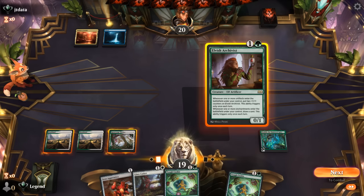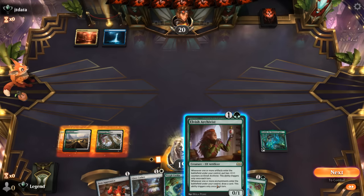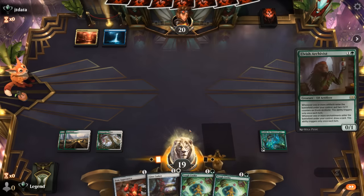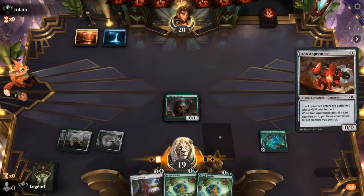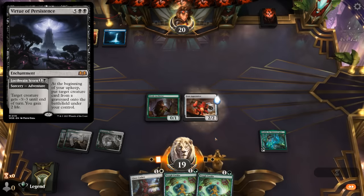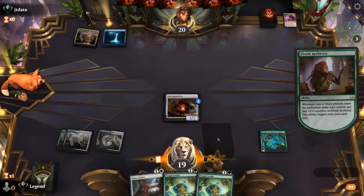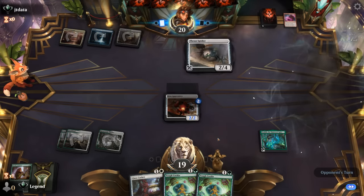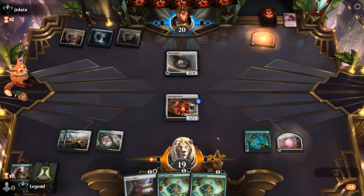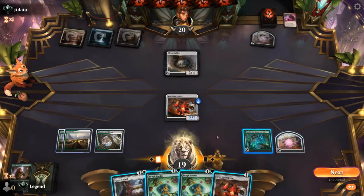Could also postpone Archivist so it doesn't get removed right away — go Tough Cookie plus Apprentice, but then I might not be able to trigger Archivist right away. This would also put Archivist out of range from a Virtue of Persistence as it would immediately pick up three +1/+1 counters up to a 3/4. Opponent had a Voltage Surge in response. So kind of an unusual blue-red artifact deck. Thran Spider is next — play Tough Cookie, play Apprentice. Or we can Glass Casket, play Apprentice, and get the Spider out of the way.